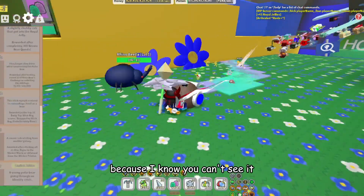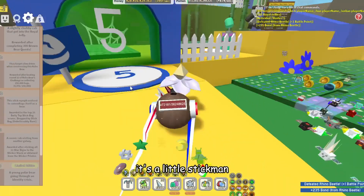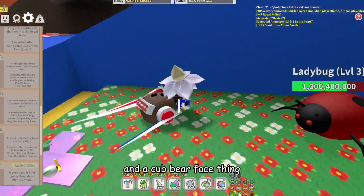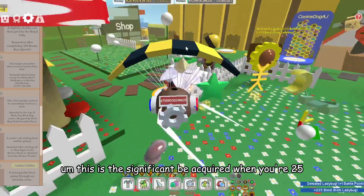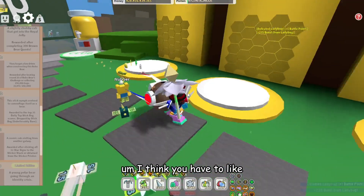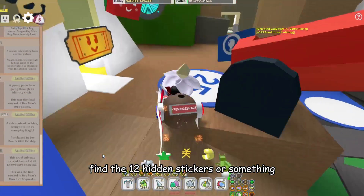We've got like ash noses — it's a little stick mint, but it's like a cub buddy and a cub bear face thing. The stick niff can be acquired from year 25, and you have to put all — and for the cosmic one, with like an astronaut, you have to find the 12 hidden stickers or something.